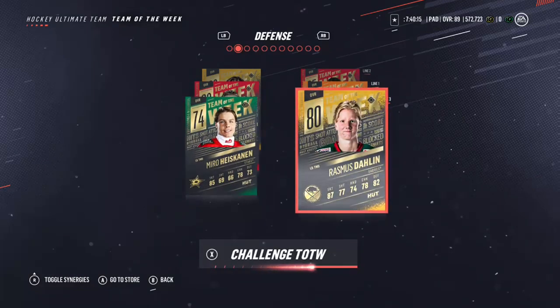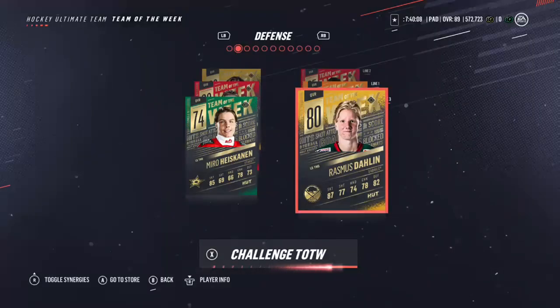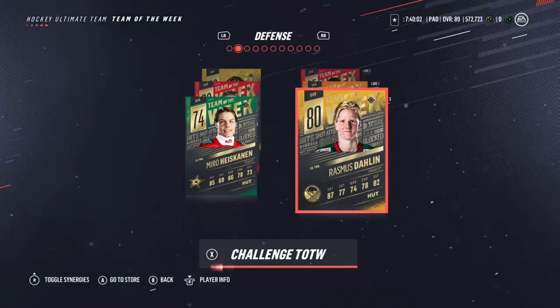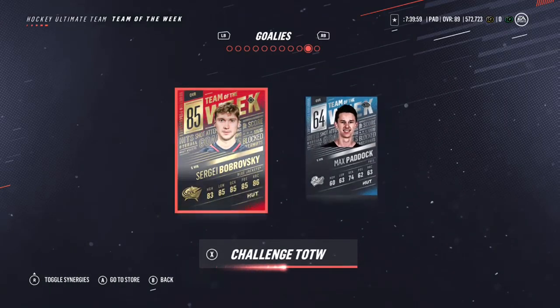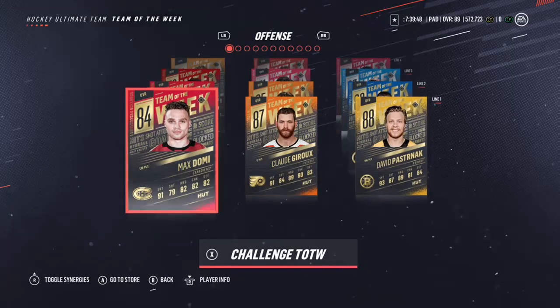Line 3 defense — Rasmus Dahlin, this is his first upgrade in NHL 19. He's got 87 speed, kind of a mediocre card but a first upgrade for him this year. Miro Heiskanen 74 overall — and he's got BU. For goalies we've got Sergei Bobrovsky — the Blue Jackets have been doing good, Bobrovsky is going to go for a lot of coins because he's got BU. Hope you guys enjoyed it, drop a like, subscribe to the channel — this has been Team of the Week. Catch you guys in the next one, have a great day.